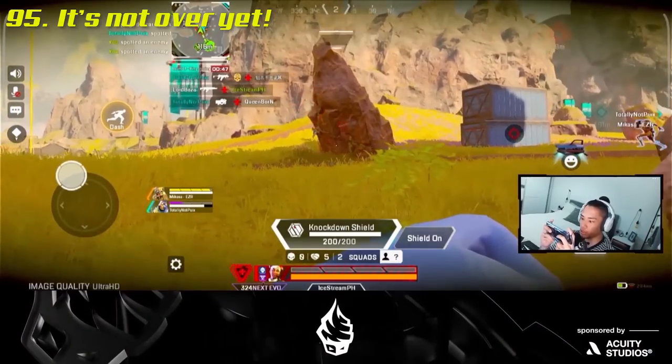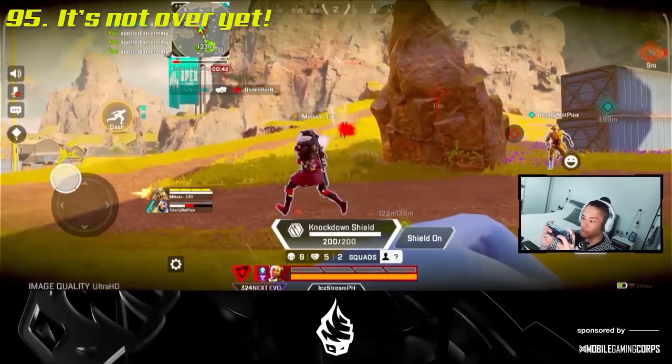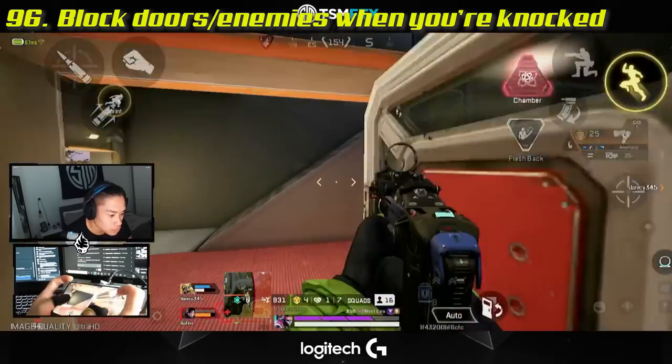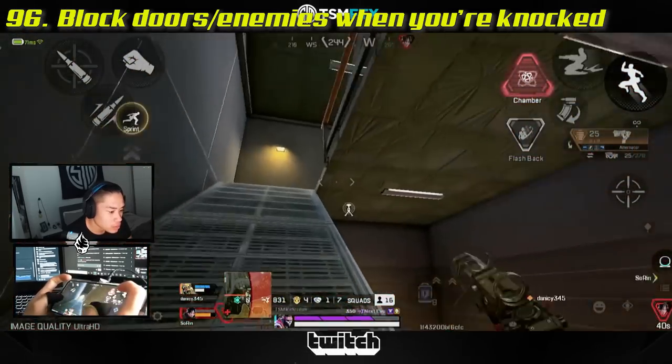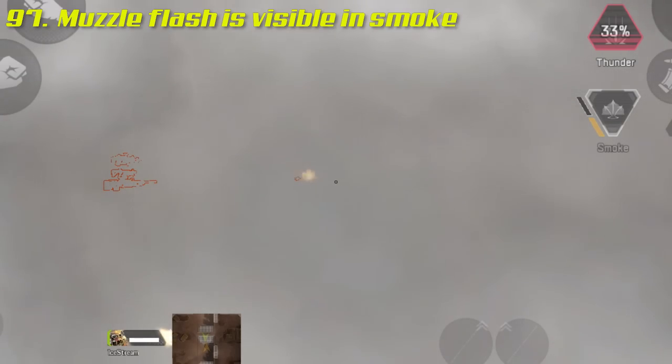Just because you're knocked down doesn't mean you're useless. Provide enemy info to your team based on what you can see, and you can also block enemies when knocked down — great for blocking a doorway and preventing your enemy from escaping while your teammate chases them. Your enemies can also see your muzzle flash, so if you plan to shoot into smoke, be careful and keep moving.